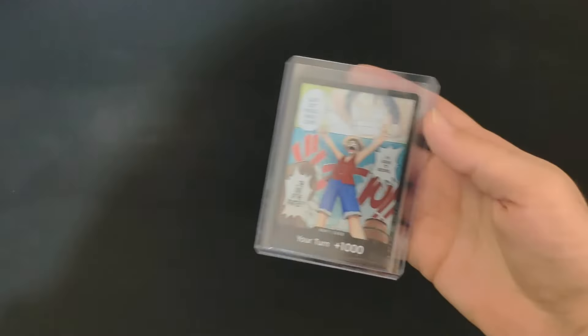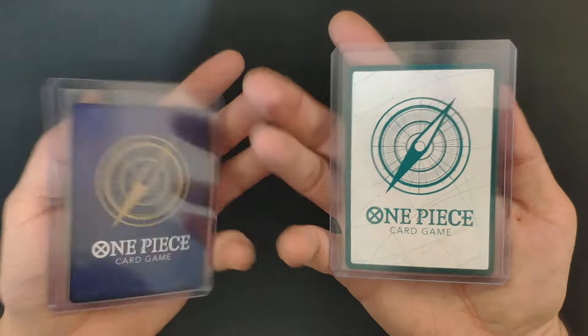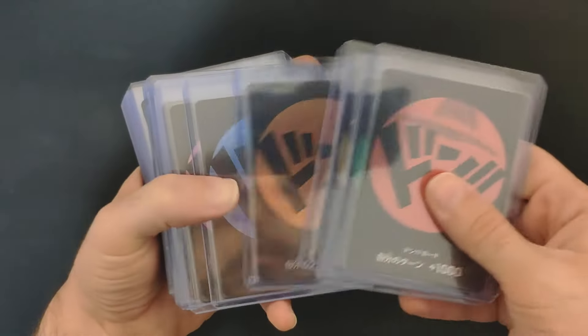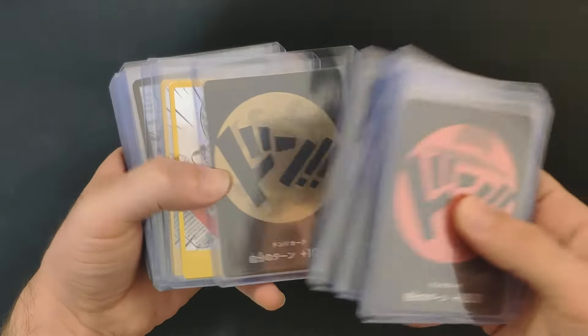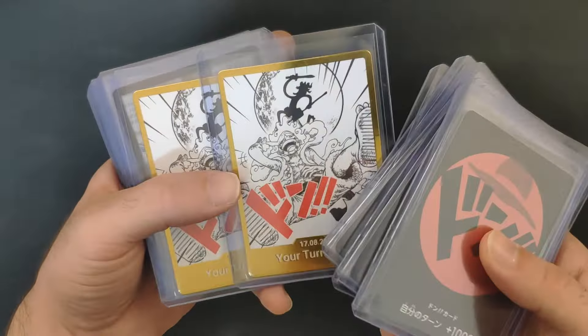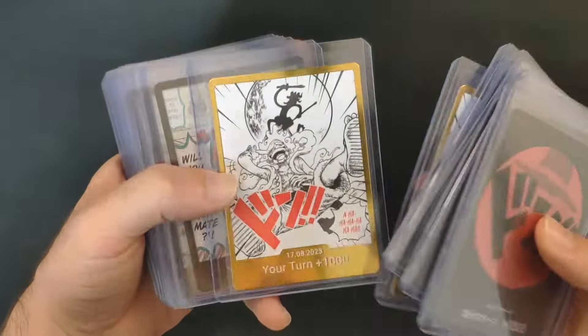Don cards have a different background than normal cards — usually a white background. You can collect Don cards; there are many unique ones. There's a Straw Hat Crew set with different Don variations so you can play the game with them. You can also get specific event Don cards which are a bit harder to get — very cool cards.